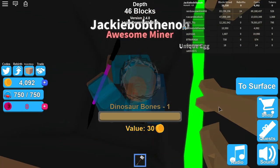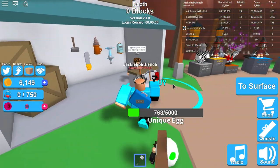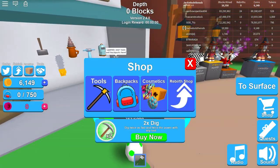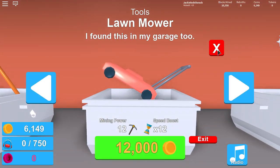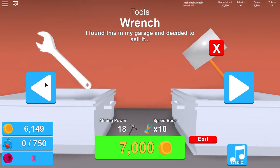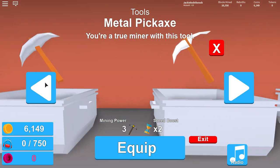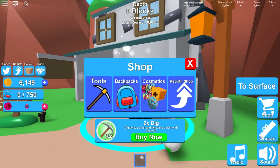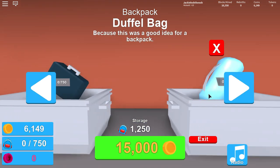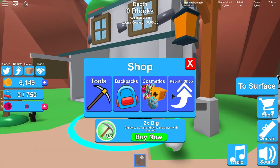That looks like some dinosaur bones — it sold for 2000. Okay, I want to see if I can buy something. Let me check the tools. Lawnmower — I found this in my garage too! Wait, what is it? Okay, are there any backpacks I could use? Looks like I got the best backpack available for me.